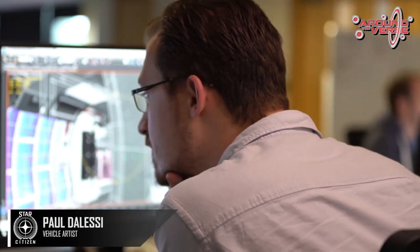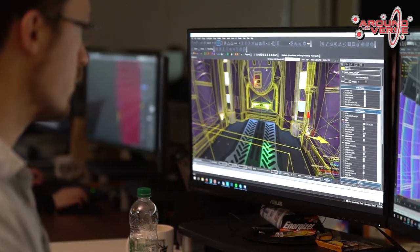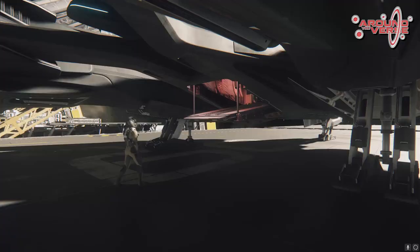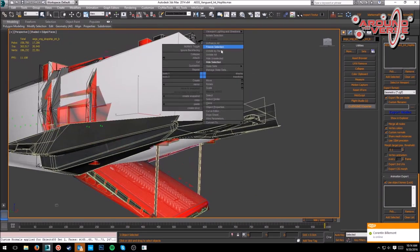Next up, we've got vehicle artist Paul to show some cool alterations made to the Vanguard to create a dropship called the Hoplite. The task was creating a new dropship for Squadron 42, and the Vanguard was chosen as the source material. The Vanguard originally has a pod in the middle that can eject and be given different functionalities for different variants, but that plan wouldn't work for a dropship variant. You have to strip out all the walls to make space for the seats and make sure that people can walk in the interior space easily. A bigger ramp was added so people can get in and out easier.